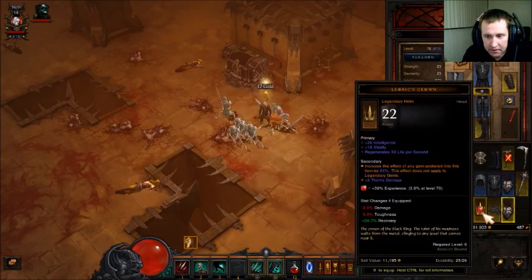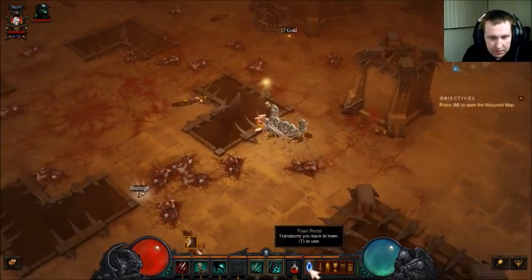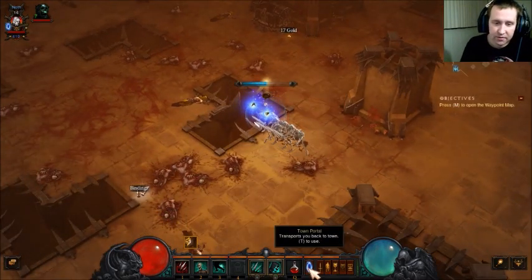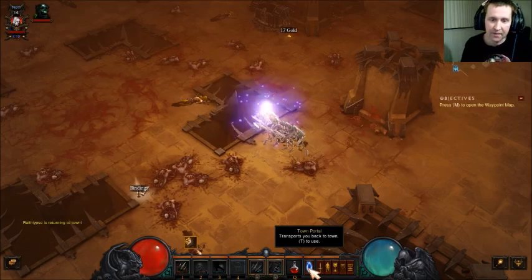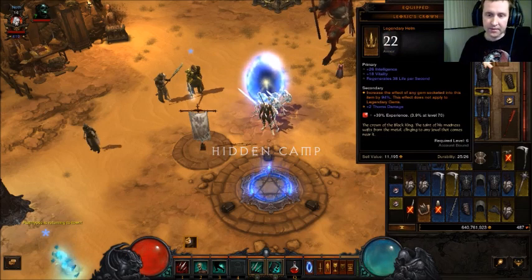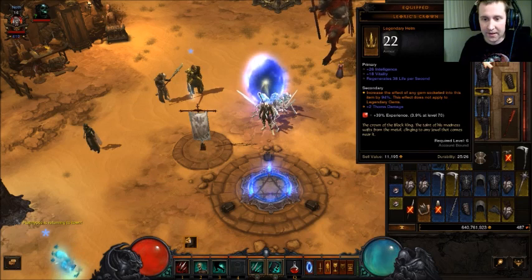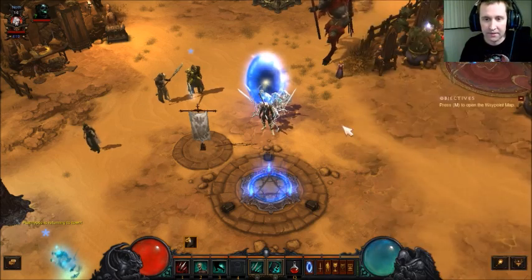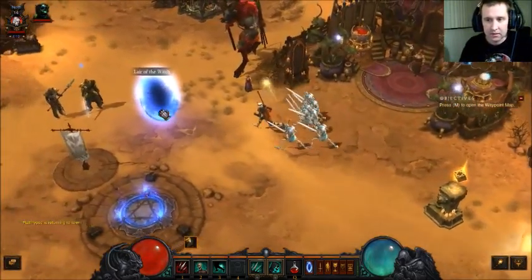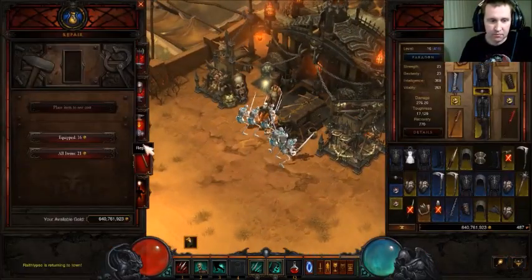I want that experience as much as we can. I almost made a great mistake — I almost dropped my experience by like 32% times three or something. Let's see our crown: increase the effect of any gem socketed into this item by 94%, and then 39% experience. 0.9% — level 70? That doesn't make sense to me. I almost made a mistake. I should just throw all this on the ground.